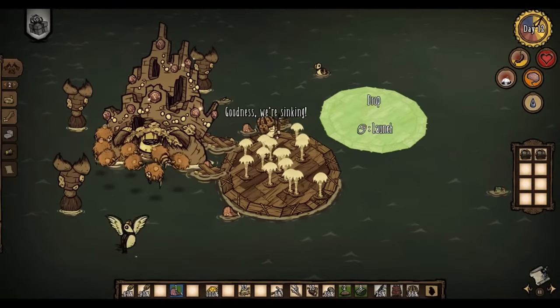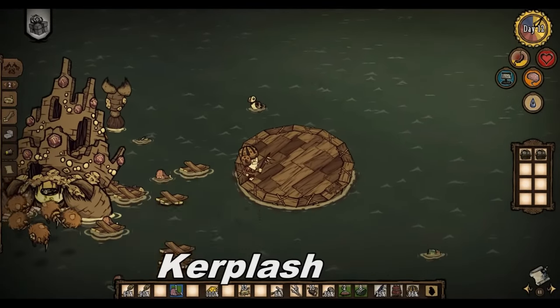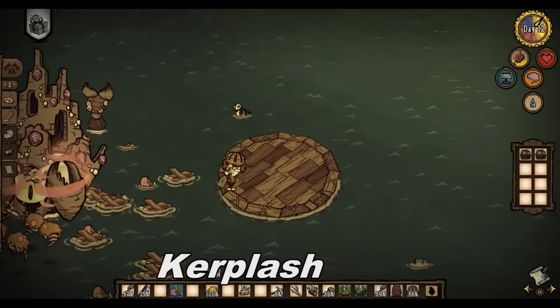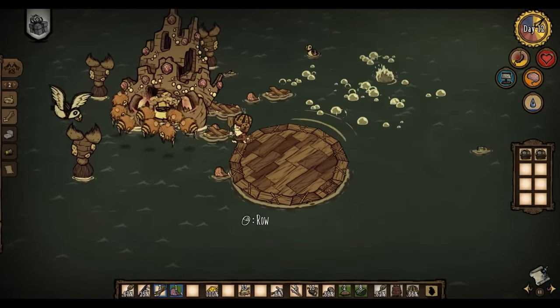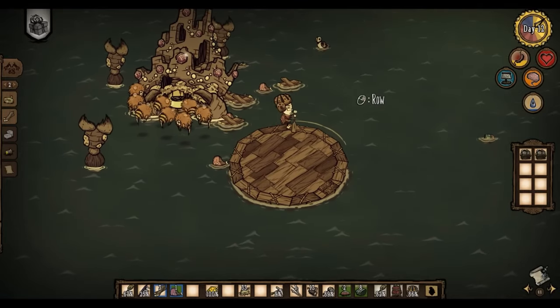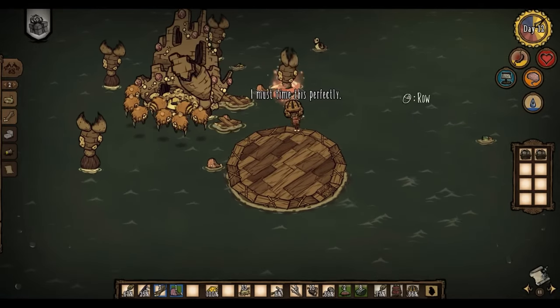I was first inspired by Slasher, who did a great Crab King rush and basically used a brute force approach of hopping around to new boats while the Grumblebees dished out the damage. I loved the idea and wanted to expand the strategy to work for a pearled Crab King.